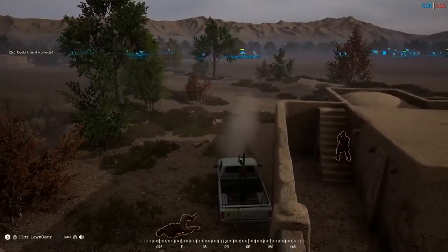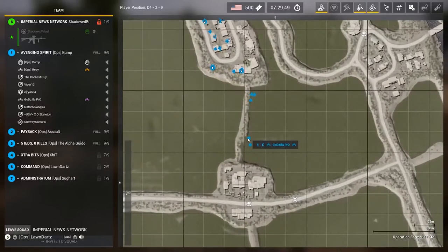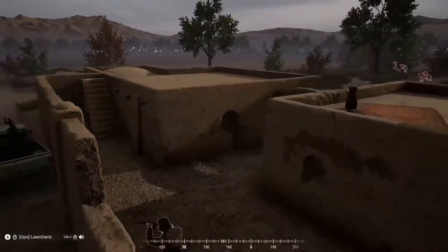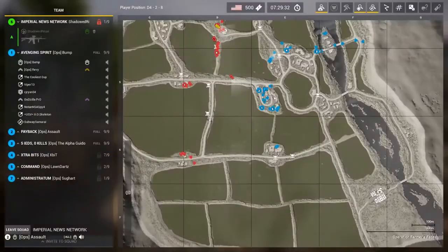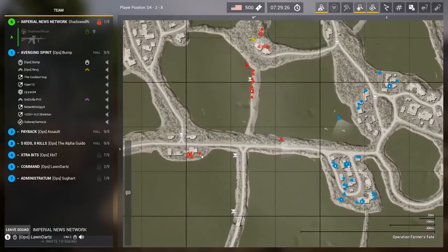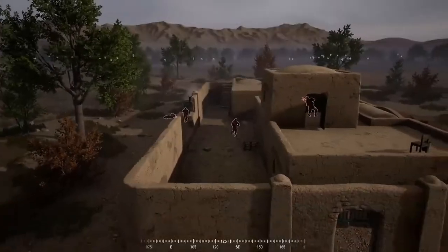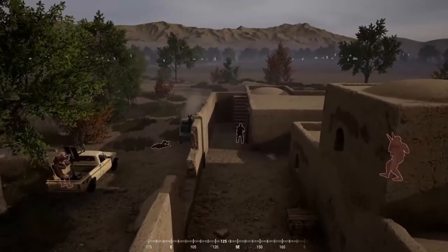Leave guys on that compound at Echo 654 — I want at least a fire team there, I want to know if the insurgents are in there. Copy, they're coming back. I have a contact — one times enemy infantry on the roof of the west compound at Delta 544, up to 544 to the west. He's already up there. So far I've been pretty impressed with the comms — very well spoken, not cluttered, information is getting passed where it needs to be.